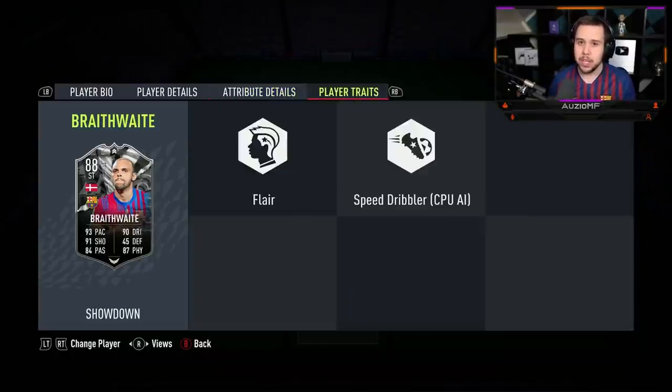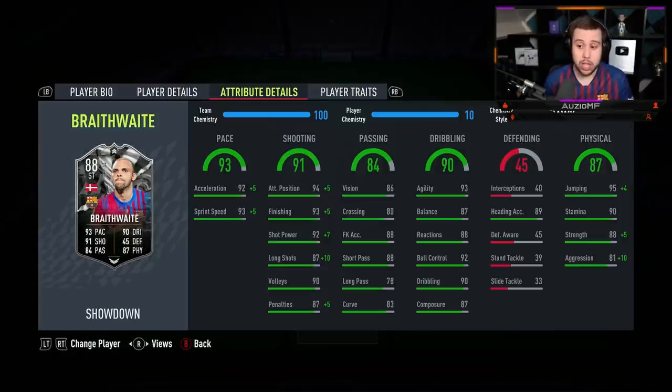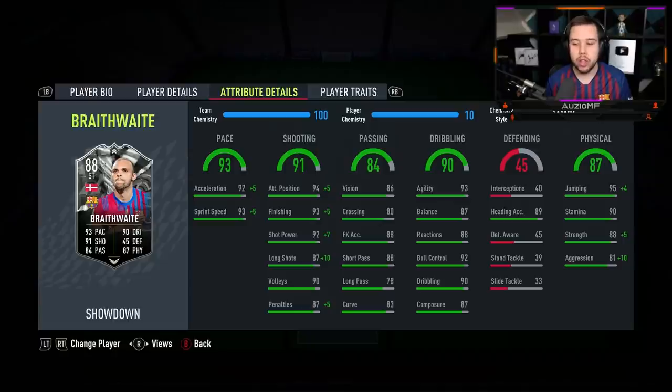Unfortunately he doesn't have any shooting traits, but I'm expecting that ball to fly into the back of the net. His passing stats look pretty good — pretty decent for a striker. He's got 88 short passing with 78 long passing and 86 vision. I see that 88 free kick accuracy, so if we do get a free kick today, we're going to give it a go. His dribbling stats: 93 agility with 87 balance, 88 reactions, 92 ball control, 90 dribbling with 87 composure as well.